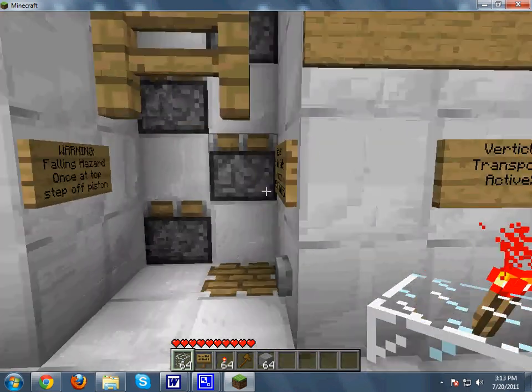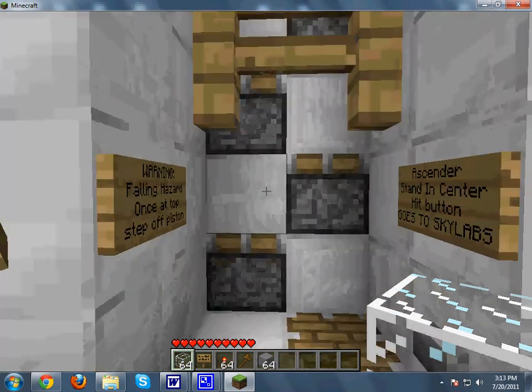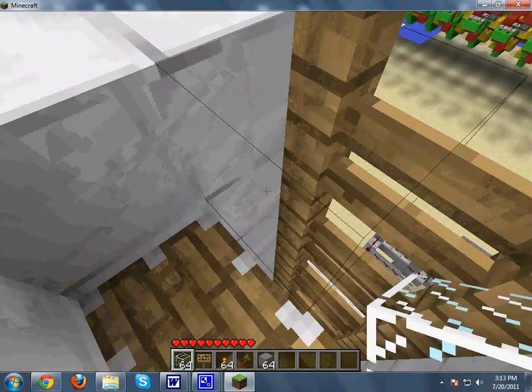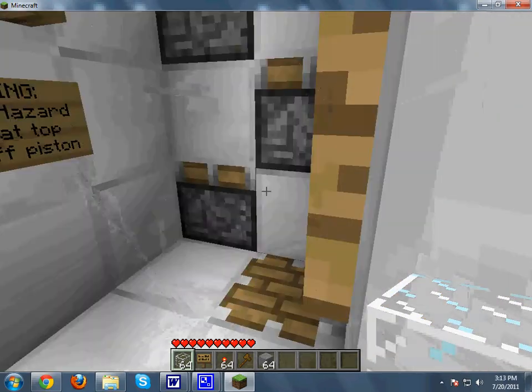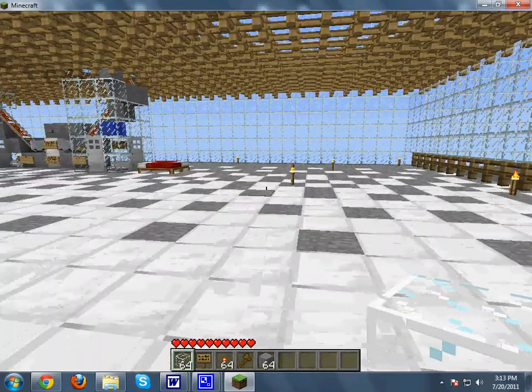Basically, this descender is just some water. And this one moves you up — the pistons literally pop out and push you up as fast as they can. You stand in the center, and boom, you're flying up. Yeah, not much explanation there. Very fast.